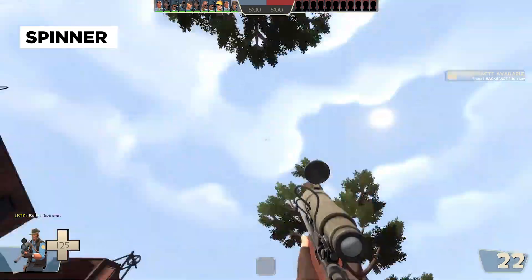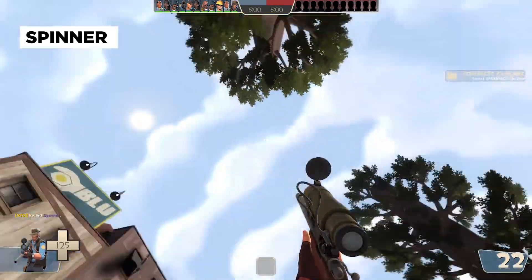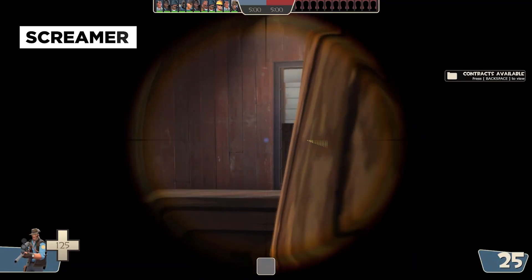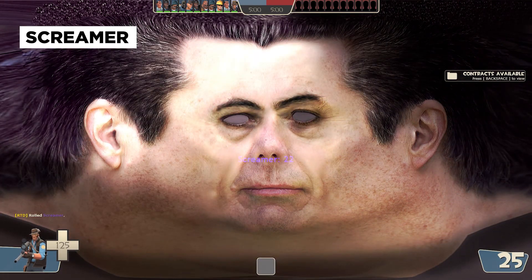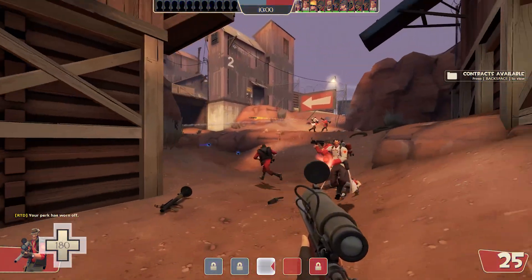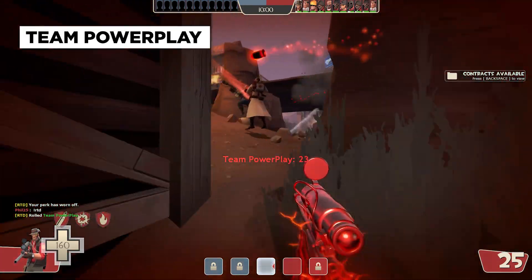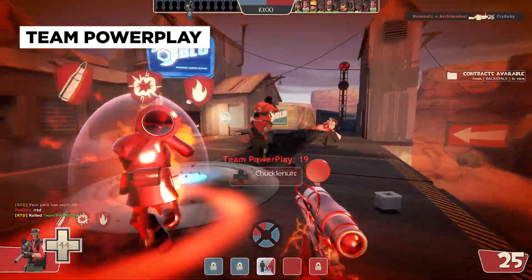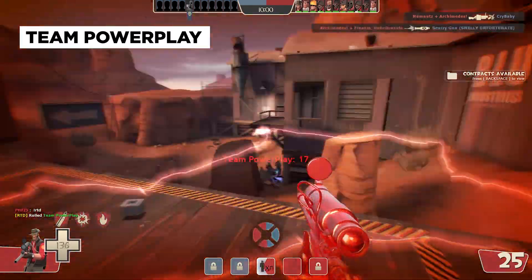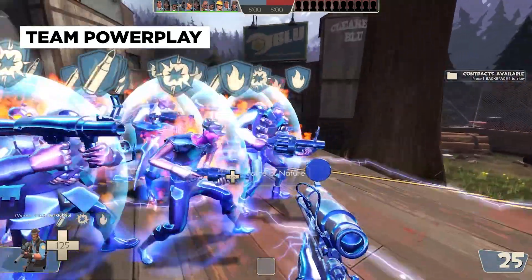Next up, a funny perk called Spinner, where you look up and spin. Screamer will put you on your toes with a scary overlay and a lot of screaming — don't try to roll this on your headphones. Another perk worthy of a tier 3 subscription is a special variant of the community's beloved. Much like Criticals has Team Criticals, Powerplay now also has an older brother. Team Powerplay will surely be a highlight of your next frag video. Pretty cool perk, right?